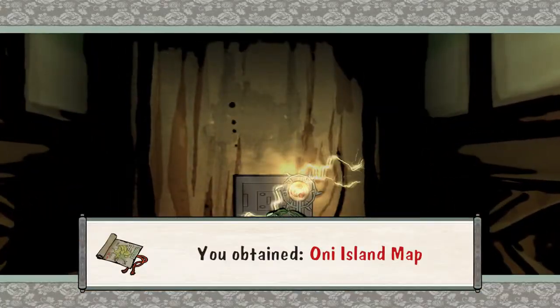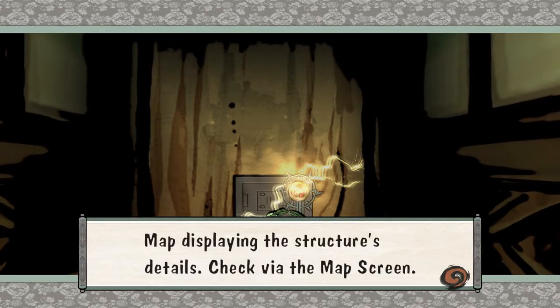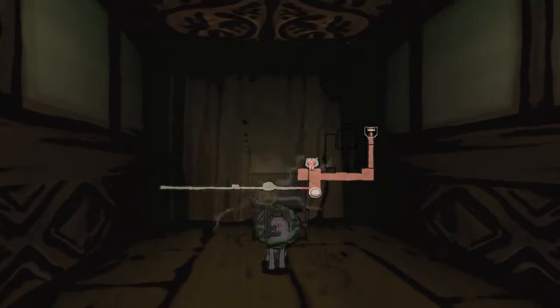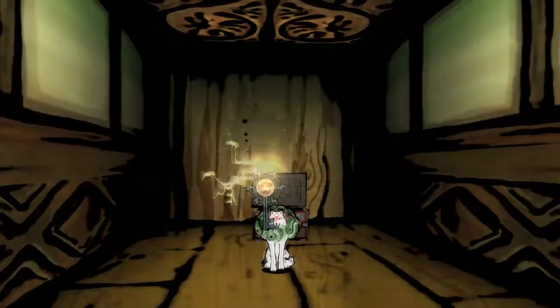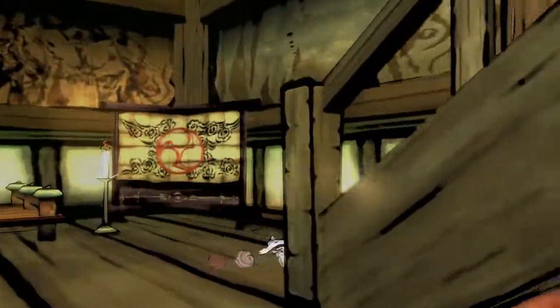We get the map. Okay — could have used this earlier, really. So the lock is that way. What happens if I go... Is there anything up the stairs? Let's at least take a look.